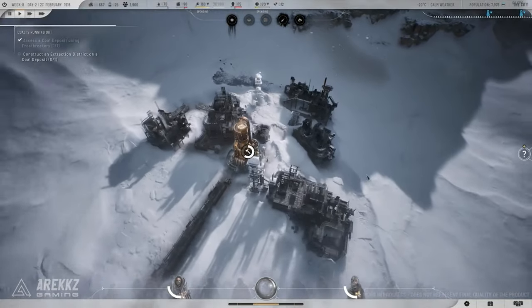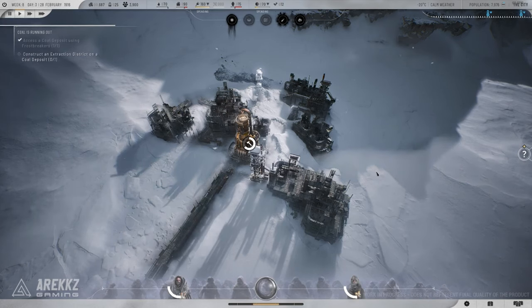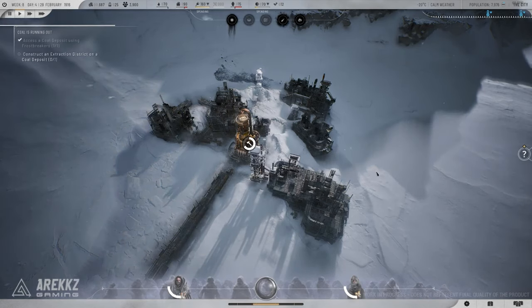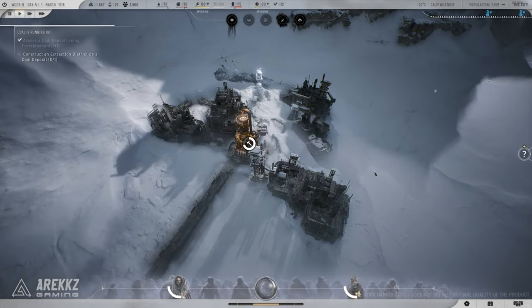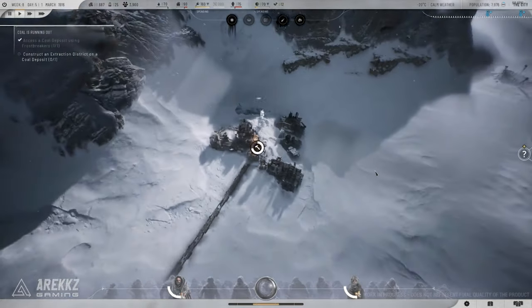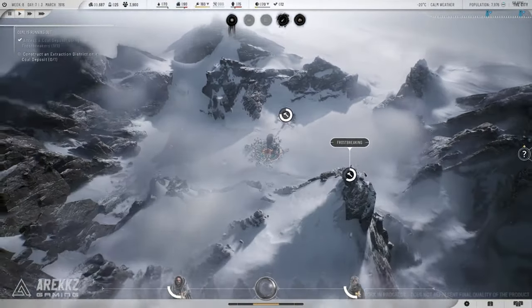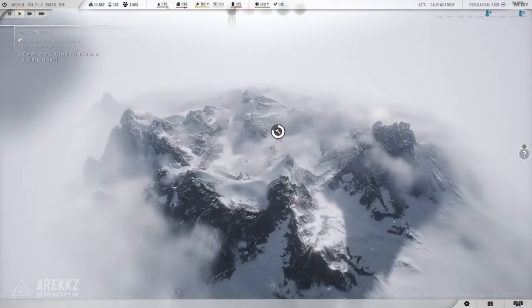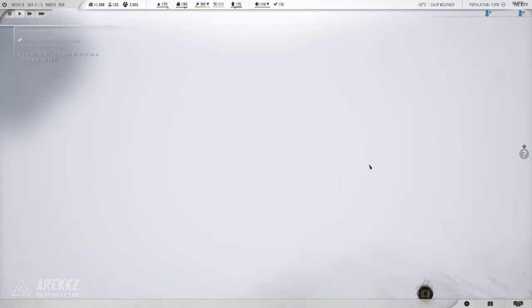Another area where Frostpunk 2 has improved is replayability. While the original game offered different scenarios and endings, Frostpunk 2 is designed to be even more dynamic, with multiple branching paths based on the choices you make. This means no two playthroughs will be exactly the same, and the added depth of the story and factions ensures that there's always something new to discover.